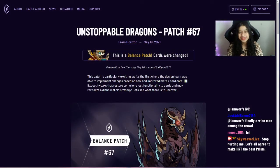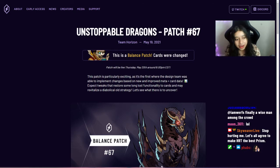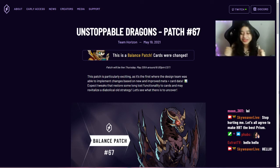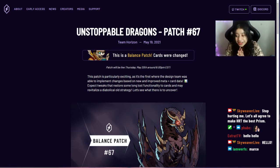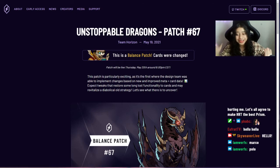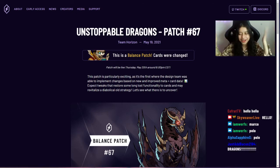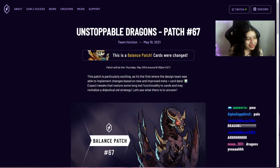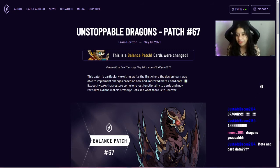Hello everybody, this is Ashabri, your community manager for Skyweaver, and we're here today for some really awesome patch notes. This is the Unstoppable Dragons Patch number 67 — a really exciting patch. It's the first where the design team was able to implement changes based on new and improved meta and card data, so expect a lot of tweaks that restore some long-lost functionality to cards and may revitalize some old strategies.